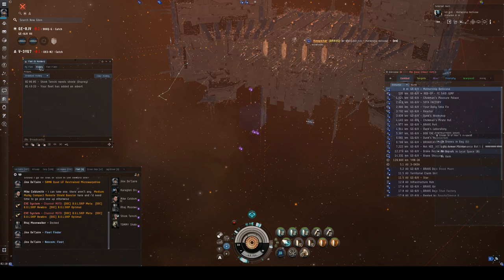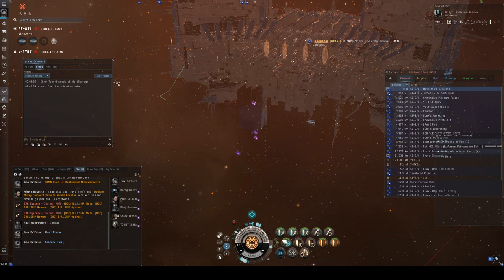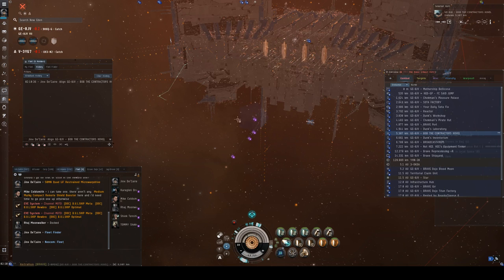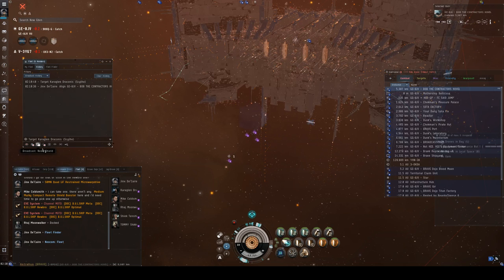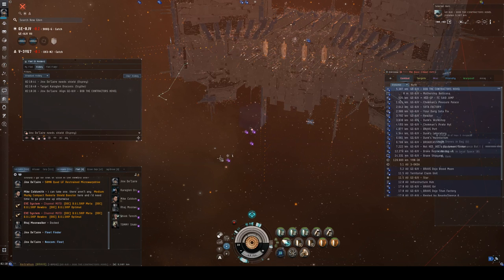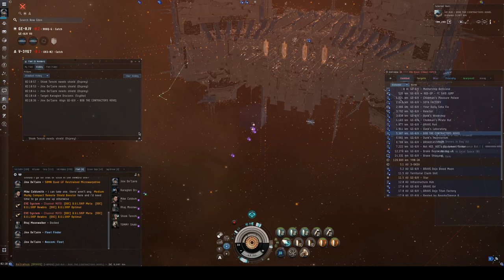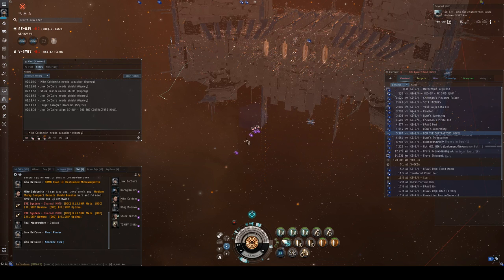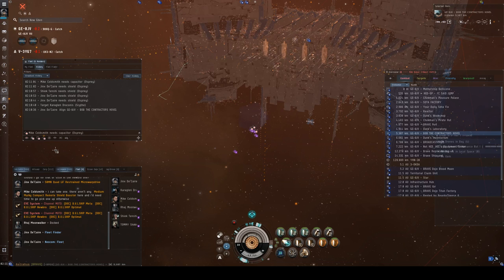The broadcast window is where the FC can tell you to align to things, tell you what to target, and also how you see who to heal. My settings got reset, so I'll be able to show you all how to do this. It's very important to know how to broadcast — in the very bottom right corner you can say you need shield. After the class I'll show you how to set up a shortcut for that.